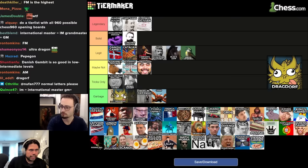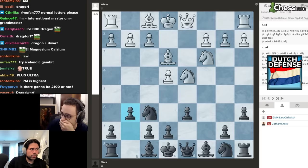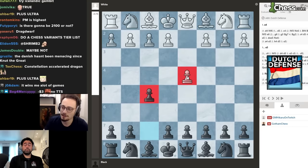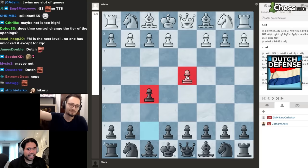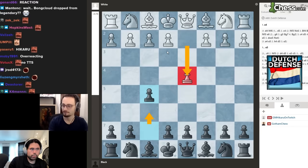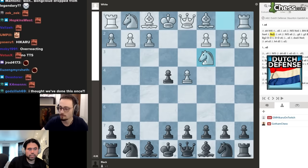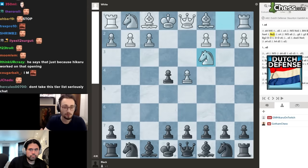Next up we have the Dutch Defense. I like it a lot. I think we have to put it right next to the Bird. As long as you're aware of the gambits — the Staunton Gambit — it's fine. From about 1500 until master, the one thing I knew about d4, f5 was just play e4, fe4, knight c3 and play the Staunton Gambit.